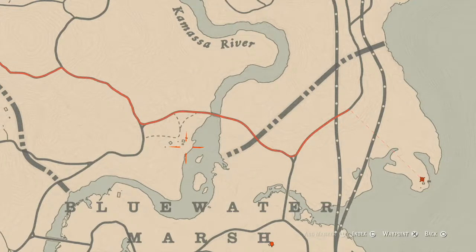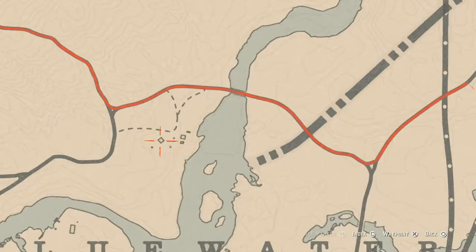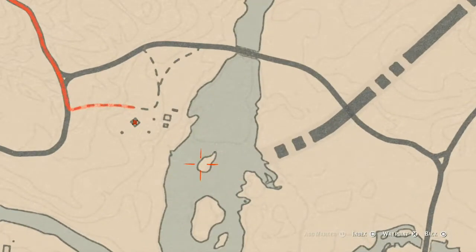Going over to the left a little bit, you will get the antique alcohol bottle inside this house. There's a cabinet or cupboard under the sink — go under there and grab this old-time gin antique alcohol bottle.